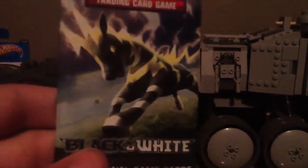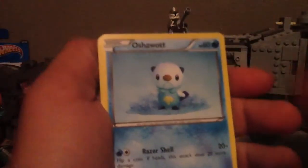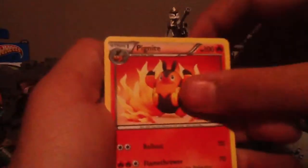The next one has a Zepstrika on it. The first cards we have: Tepig, Venipede, Energy Search, Zorua, Oshawott, Plus Power, Purrloin, Herdier, Reverse Holo Simipour. Really cool. And the rare — Bouffalant. Really cool cards.